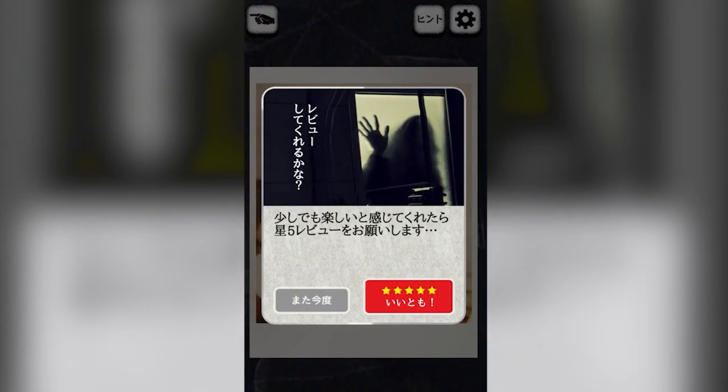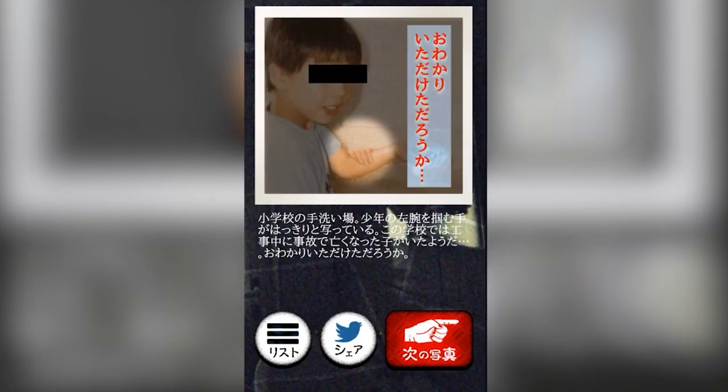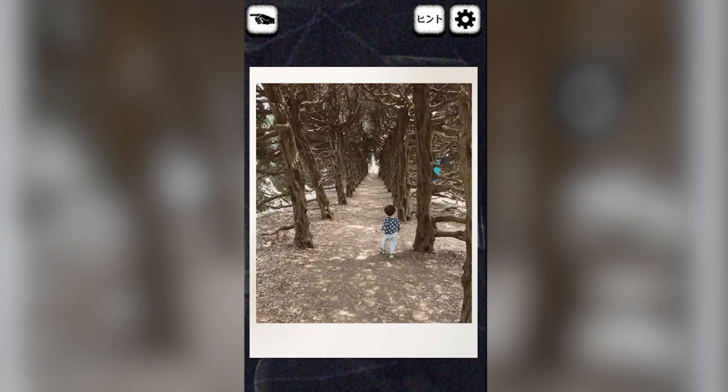I can see another hand instantly. It's usually the amount of ads that I'm going to have to cut out for this video — it's insane. So they're at the washing area at an elementary school. There's a hand gripping the boy's left arm. Somebody died at that school during construction. I gotta say, so far I'm preferring the 3DS one. I like the photos in this one — obviously I can see them much better — but I think a little more explanation and building a little more mood would be nice.